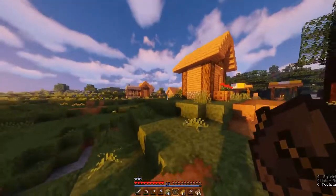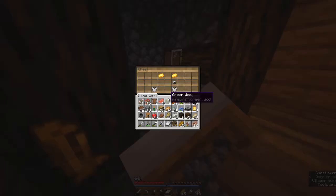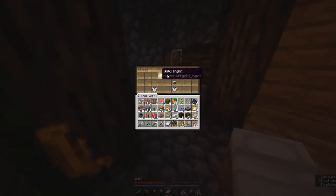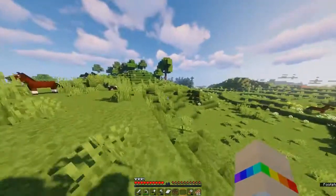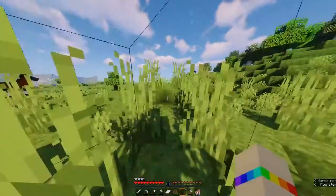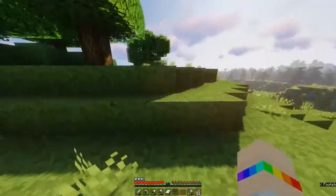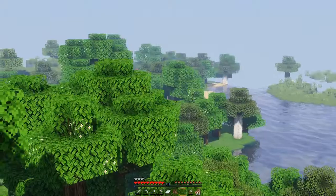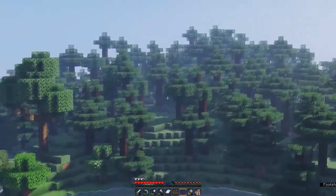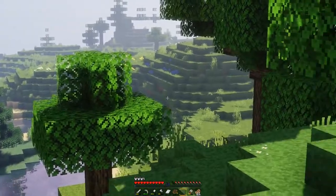There's a blacksmith, which is great — let's see what's inside. Iron chestplate and gold, I'll take these. I still need to find some pumpkins, and so far we've been amazingly lucky with what we've been finding. However, pumpkins are quite rare, and I don't want it to be too much of a fuss. I'm going to try to find them for like another five minutes, and then if I can't find them, I'll just go look off camera.